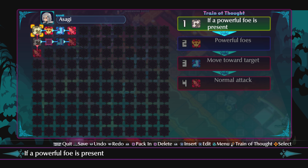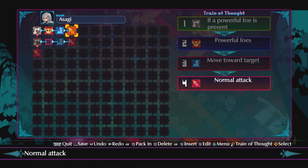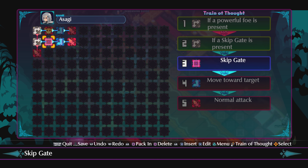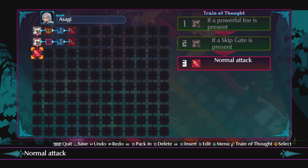Your item will go from level one to level nine thousand nine hundred ninety-nine. You'll have to set it to auto and wait a while — in a couple days you'll have a load of items. It does take a long time, but at least you don't have to sit there and play through it. Alright, for Soggy: first line — if a powerful foe is present, move toward target, normal attack. Second line — if a skip gate is present, move toward target, normal attack. Third line — normal attack. Soggy's done.